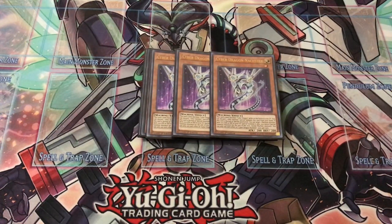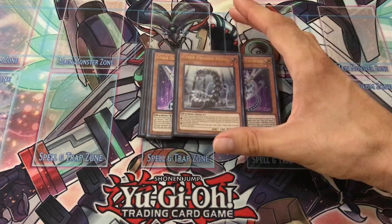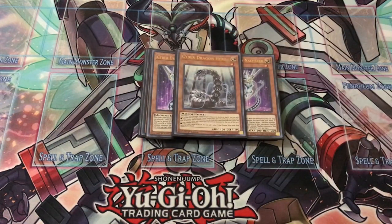Nàstur can only use his effect once per turn, but he's a great card. He's Level 1, he's a Machine — another Machine Duplication target alongside Core. As for Cyber Dragon Herz, I only play one copy because you really don't want to see him in your hand unless you have a Galaxy Soldier or a Machine Duplication. If you have Machine Duplication, you're more likely going to be using that on Core anyway.